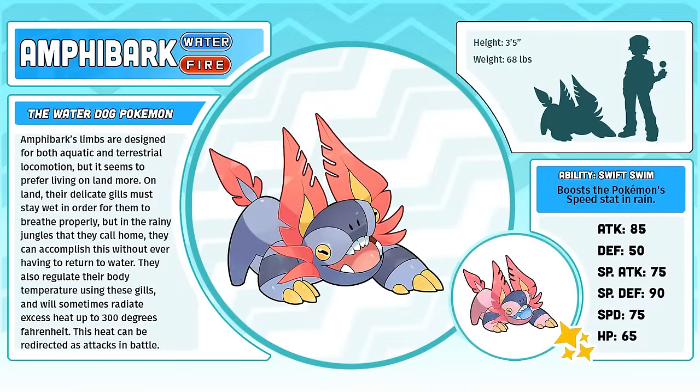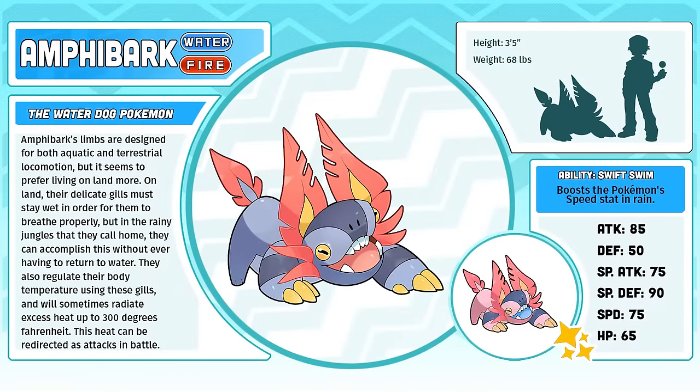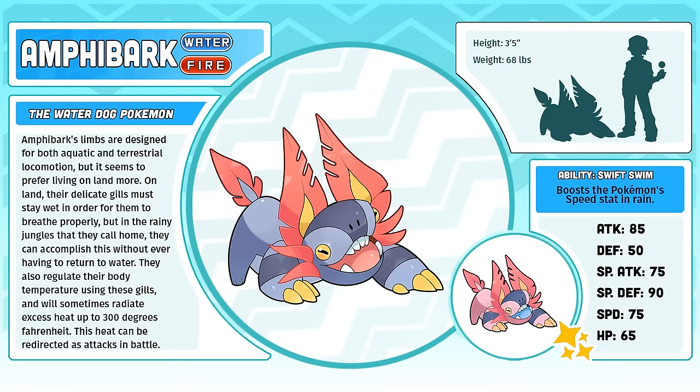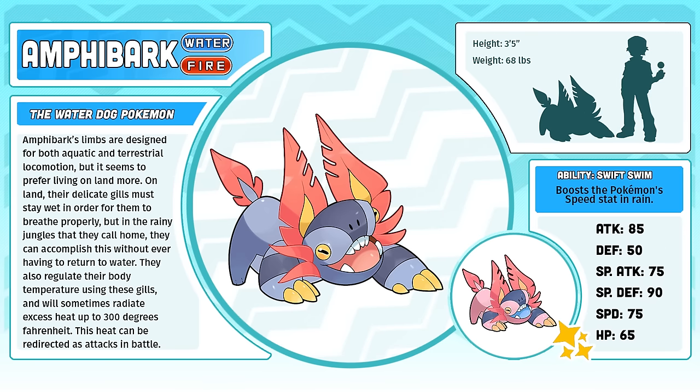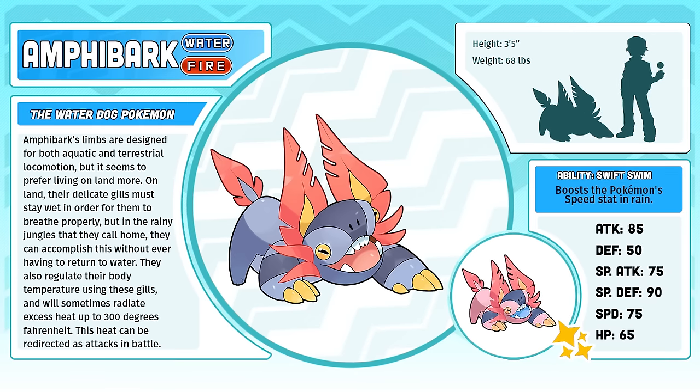Amphibark, the Water Dog Pokémon. The biggest problem with designing Amphibark was how to convey both its water and fire typing. This is where its gills come in — they're a really very multifaceted design element. Not only are they reminiscent of external gills found on animals like axolotls, but they also mimic the shape of dog ears and stylized flames.